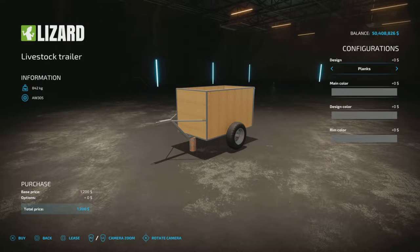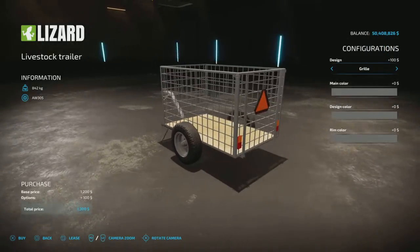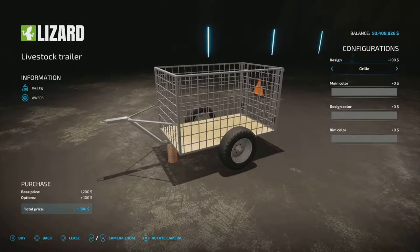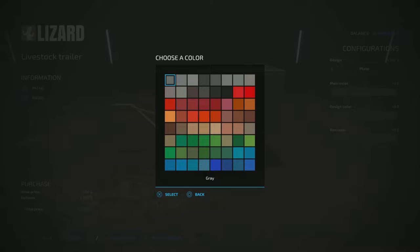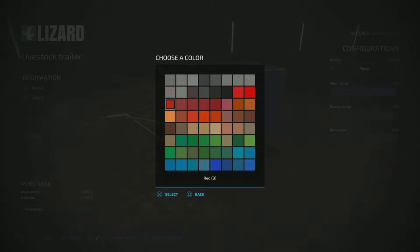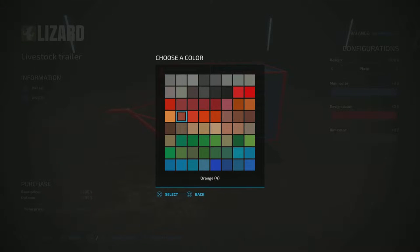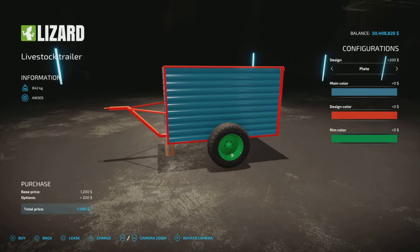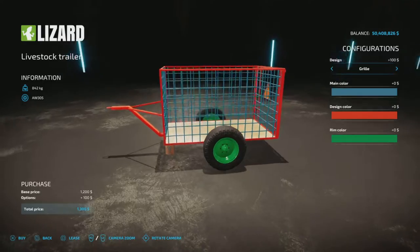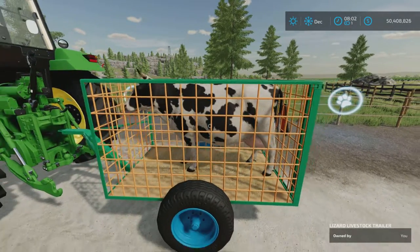If we take a look at it, we have some configuration options: design planks, plates, or grill — which is kind of nice because it lets you see what's inside. For colors, we have what I consider old equipment colors for the main color design. Let's make it red — that's the frame around it — and the rim color we can make green. No charge for colors; the plate is $200, the grill is $100, so $1,300 total. Not bad — definitely something for a very small farm where you want to transport one cow at a time.